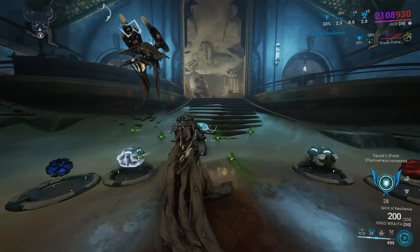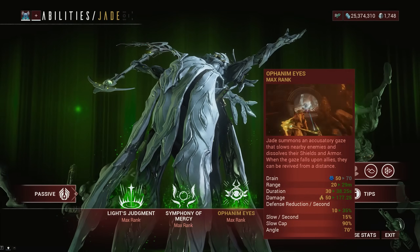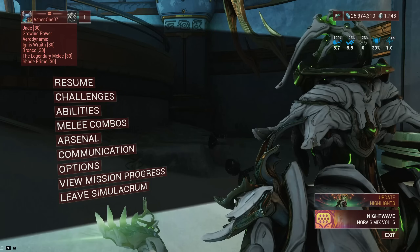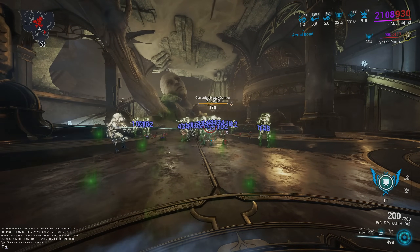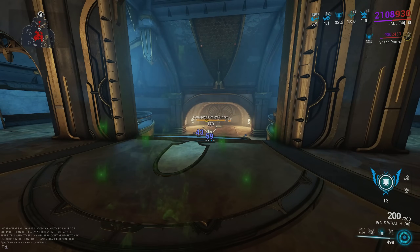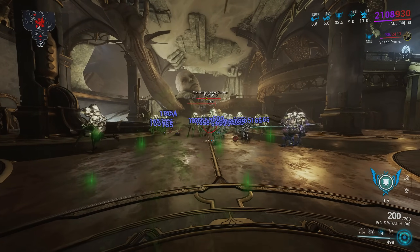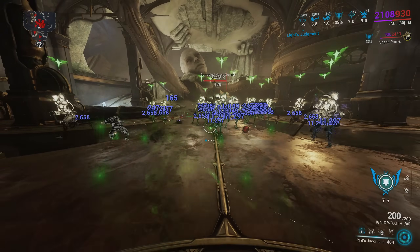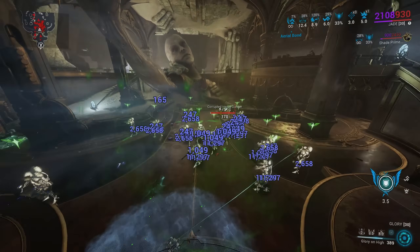Then there's her third ability called Alphonomize, which is also Jade's subsume ability. Jade's third ability allows her to slow enemies down and strip their defenses per second. The higher the power strength, the faster you can strip all the armor and shields of enemies. You can also revive your allies while gazing at them when they are downed. Having at least the Stretch mod will make this ability more efficient to use in real missions.